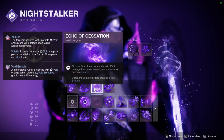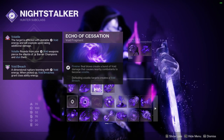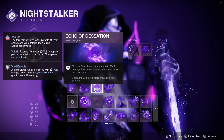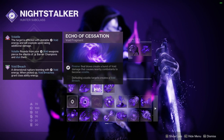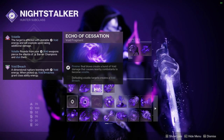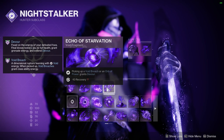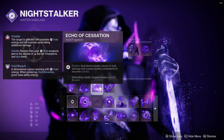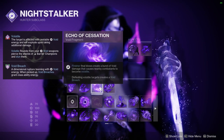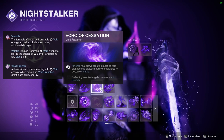Echo of Cessation: Defeating Volatile targets creates Void Breaches, and finishing a combatant creates a Volatile Explosion around them, spreading Volatile. Void Breaches are little purple things that sit off the ground — they give you some class ability energy when picked up, or more relevantly, grant you devour when paired with Echo of Starvation, which is the main use of this fragment. The finisher part is pretty meh on its own, but its synergy with Starvation is enough to run it in most builds that also use Echo of Starvation.